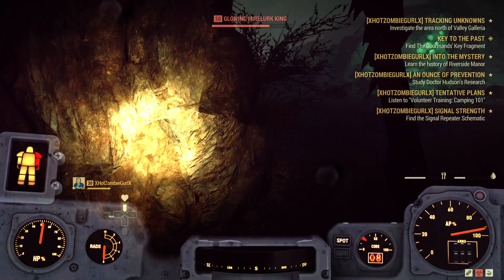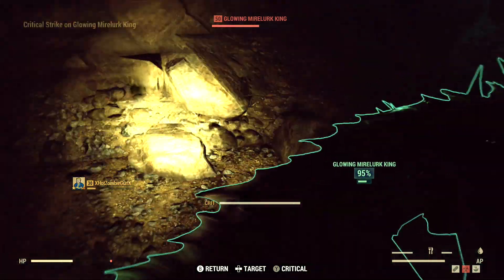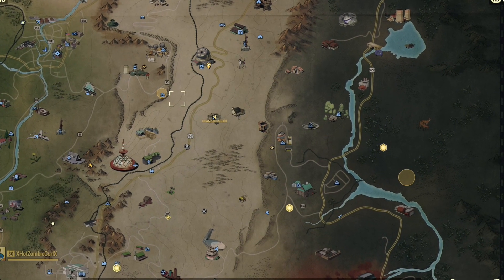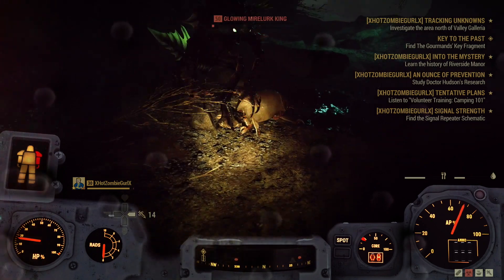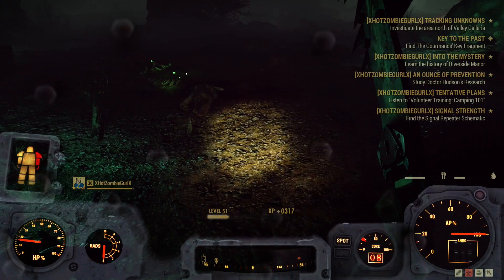You want to go into this cave. I recommend going at a high level or bringing a partner — there's some strong enemies. It's called the Wendigo Cave, and it's right here on the map. Very hard place: Mirelurk Kings, high level Mirelurk Kings, a few Scorched, and some Radroaches.